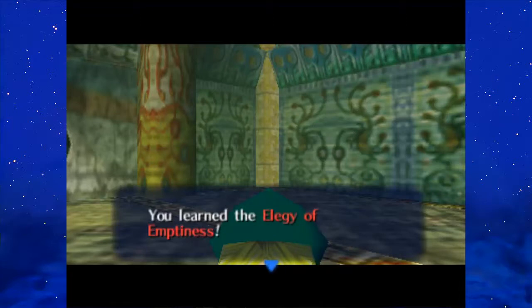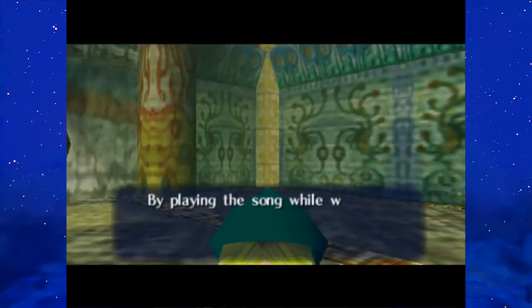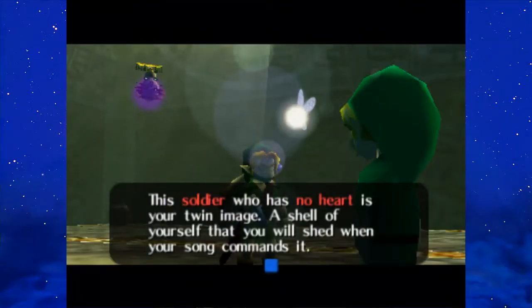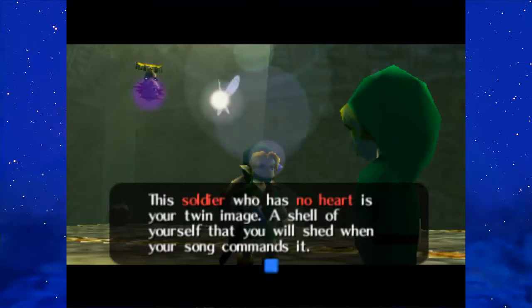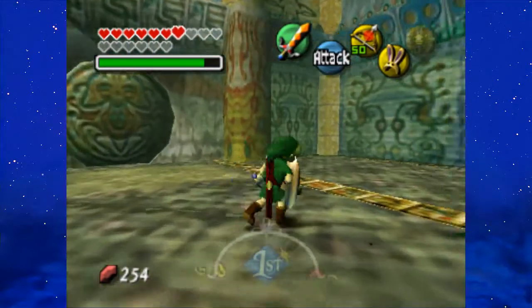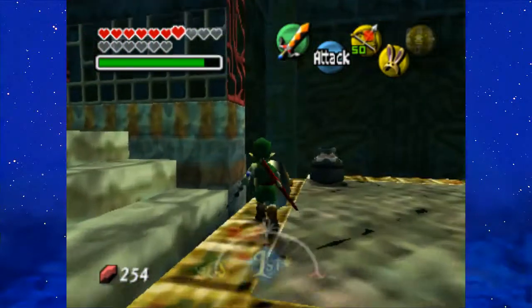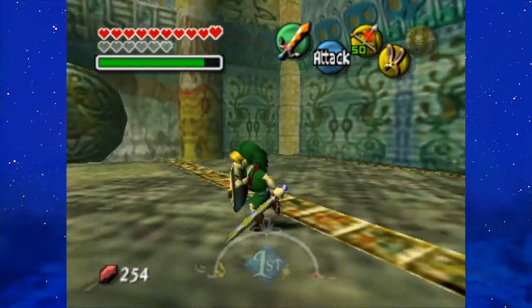It's not that bad of a story, despite being over-popularized. Elegy of Emptiness is a mystical song that allows you to shed a shell shaped in your current image. By playing the song while wearing masks to assume different forms, you'll be able to leave up to four empty shells — one for each form. So there are soulless images of ourselves. Miyamoto is soulless! Just joking. This soldier who has no heart is your twin image, a shell of yourself, though you will shed it when your song commands it. With the Elegy of Emptiness, we can finally climb Stone Tower, giving us access to the final dungeon in the game.